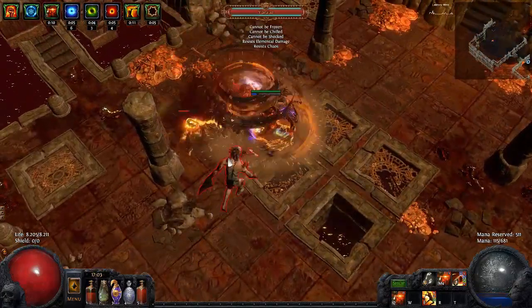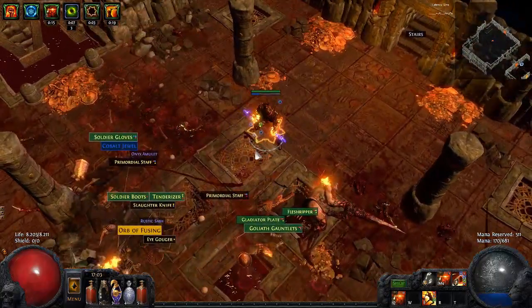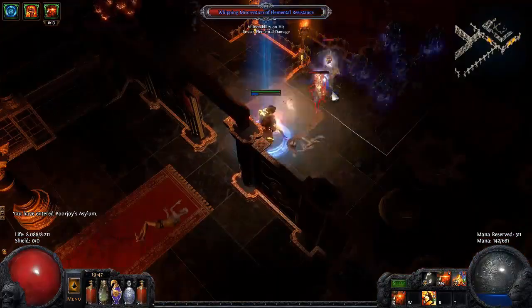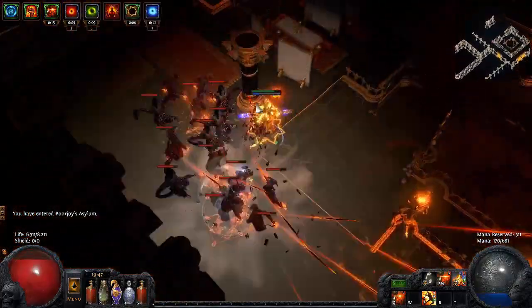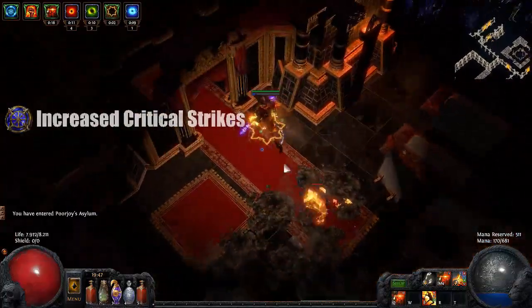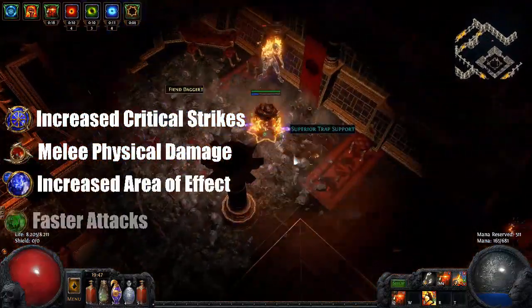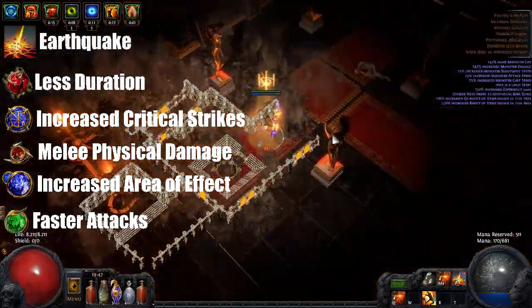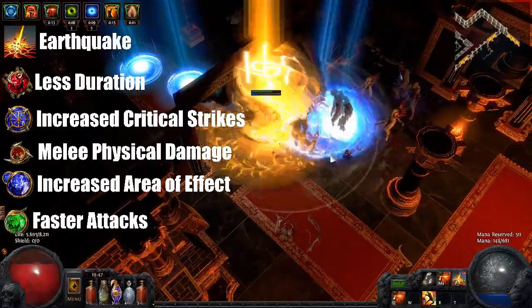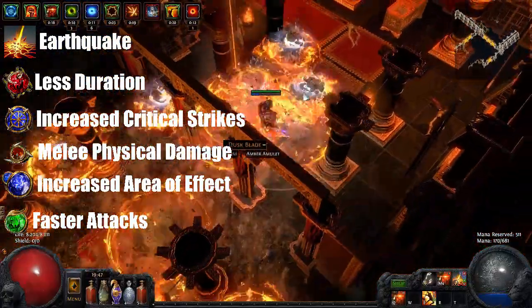Your main skill depends on your personal playstyle. You can choose between all tier 1 melee gems, as we are not skilled exclusively for a certain attack. I will present you the advantages of the top 3. You always wanna link Increased Critical Strikes, Increased Melee Physical Damage, Increased Area of Effect and Faster Attacks, then either Reduced Duration and Earthquake if you choose to use the best melee skill of the last meta, which is still tier 1 even after the nerfs.